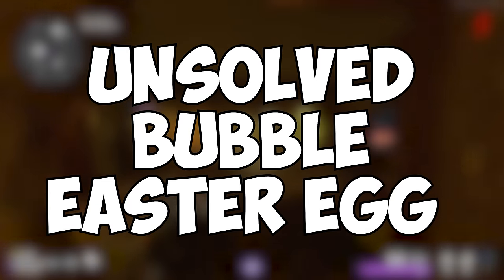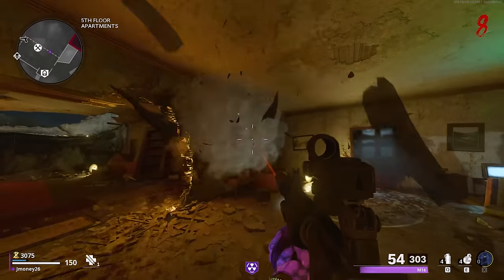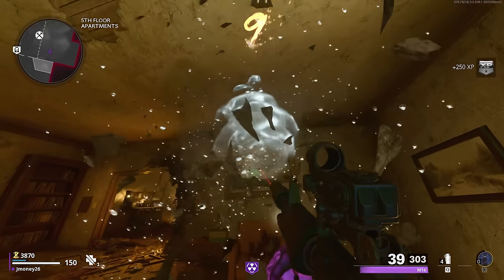One last Easter egg on this map is technically not solved, but it's been driving me crazy. There's this painting in the spawn building that squirts out bubbles when explosives go off near it. Those are clearly bubbles and I don't know what they mean.